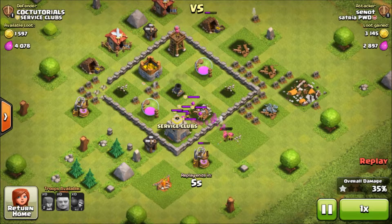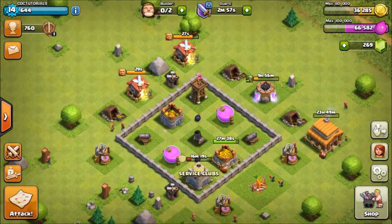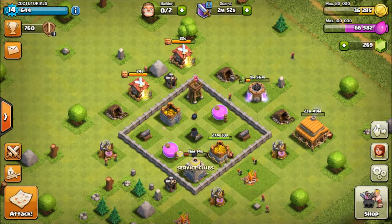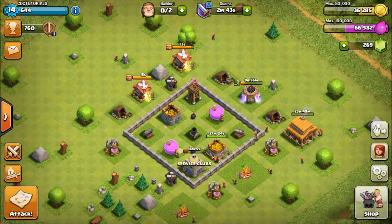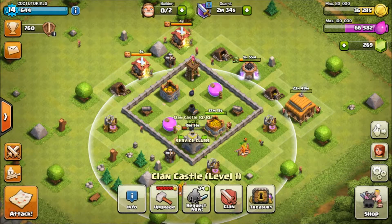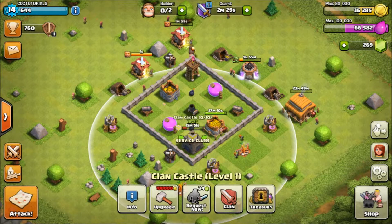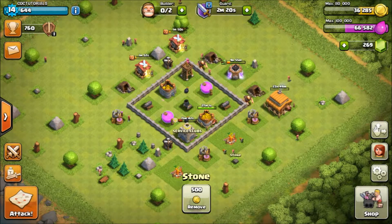That's how devastating the mortar is - that is why I put it in the center of my base, because of its large range and the damage it does to groups. So it was a pretty great defense. When you are starting your attack, first take care of the clan castle troops by luring them out and eliminating them first. Then take care of the mortar because we are very low level at the moment. Take out the mortar first, then handle the rest of the defense system.